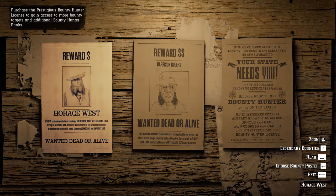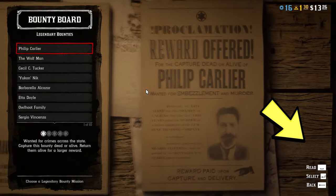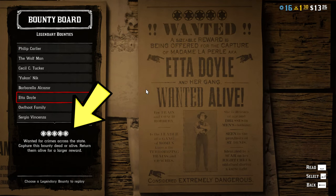Then you wanna select Eda Doyle. You can do the higher difficulty here — as you can see I'm doing 5-star rating. But by using this method you don't have to spend a single bullet; it'll be super easy.